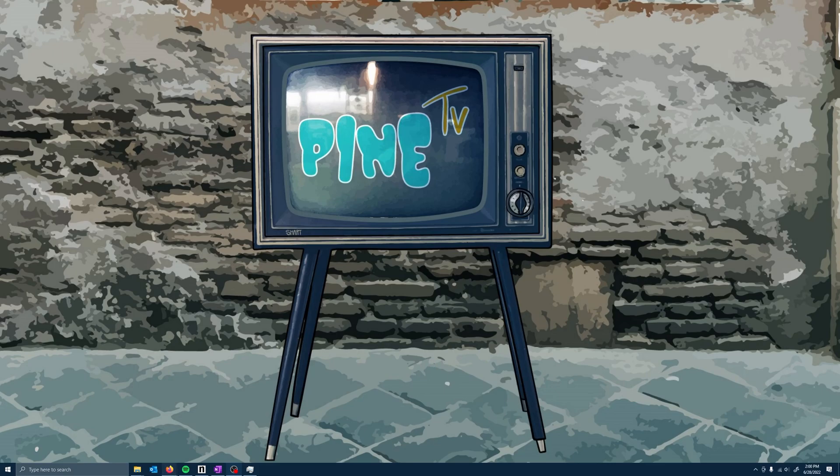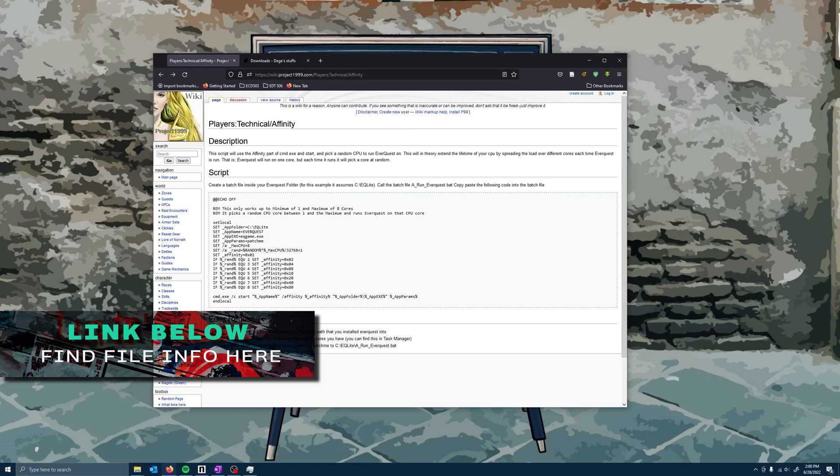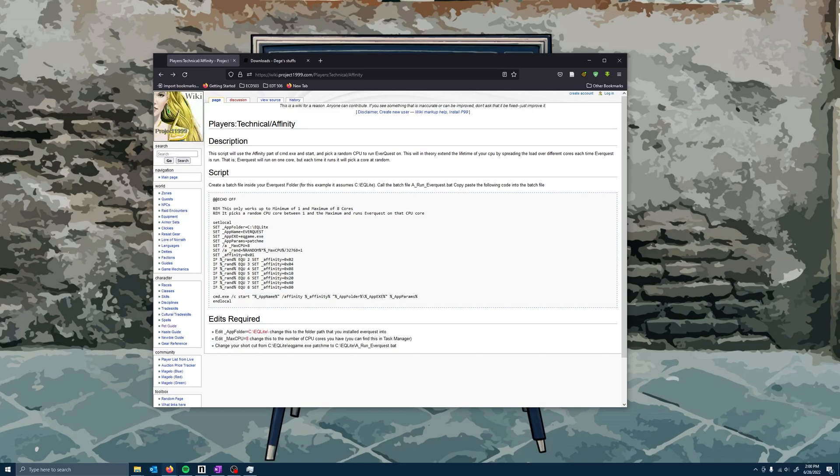To start, open up a web browser and click the link below to Player's Technical Affinity. This is an article on Project 1999 that talks about how to create a batch file that tells EverQuest to use only a single random core on your processor. This is a nice consideration — you could tell EverQuest to use the first core, but that puts a heavy burden on one core. Modern processors are designed to constantly shift load so you never run one too ragged. This does a happy middle ground where every time you start EverQuest, it chooses a random core.